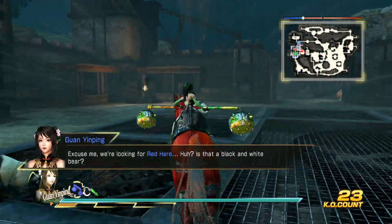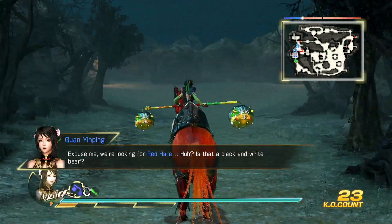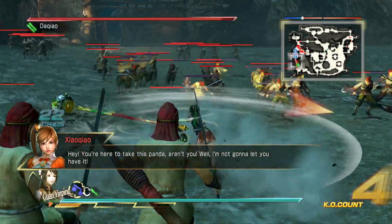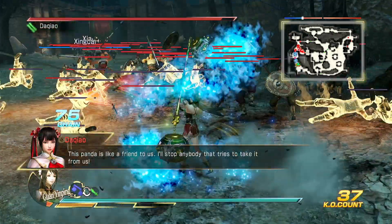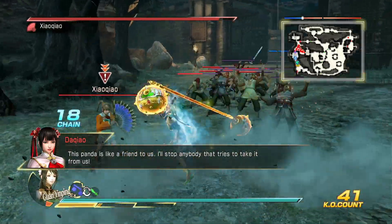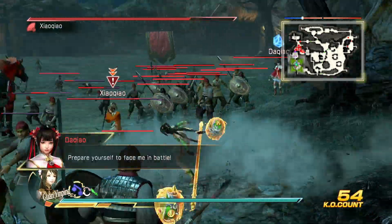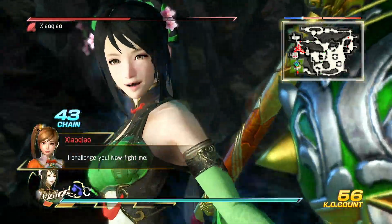Excuse me, we're looking for red hair. Is that a black and white bear? Hey, you're here to take this panda, aren't you? Well, I'm not gonna let you have it. This panda is like a friend to us. I'll stop anybody that tries to take it from us. Prepare yourself to face me in battle. I challenge you. Now fight me.